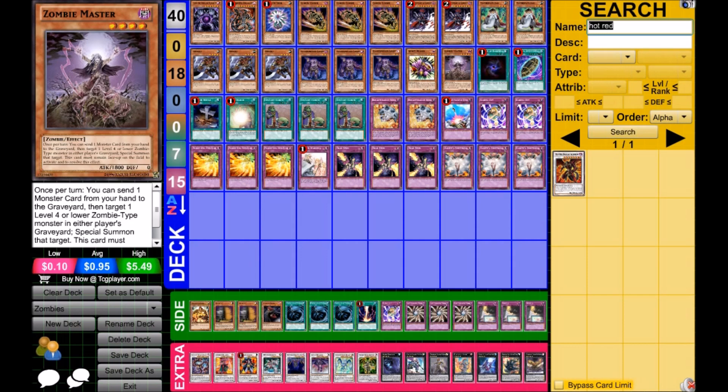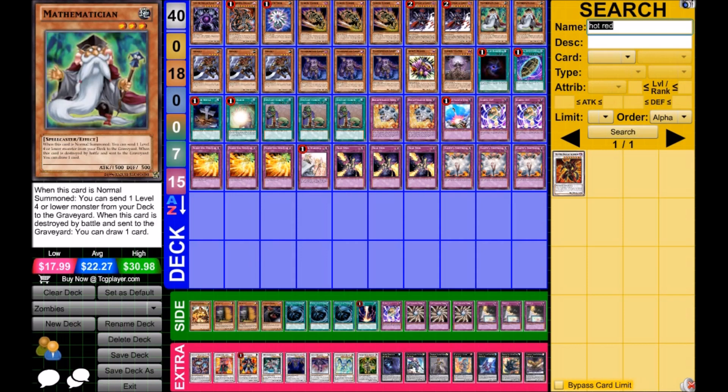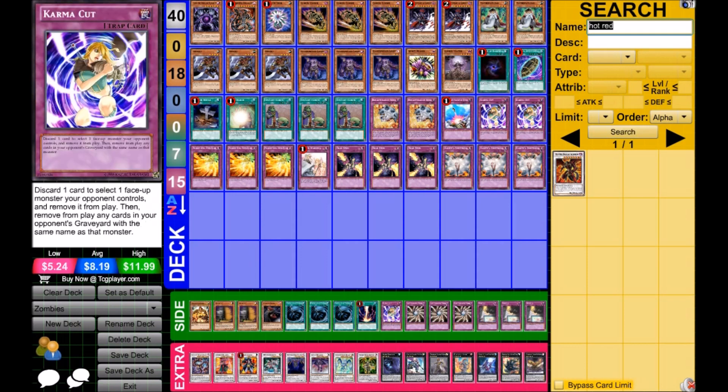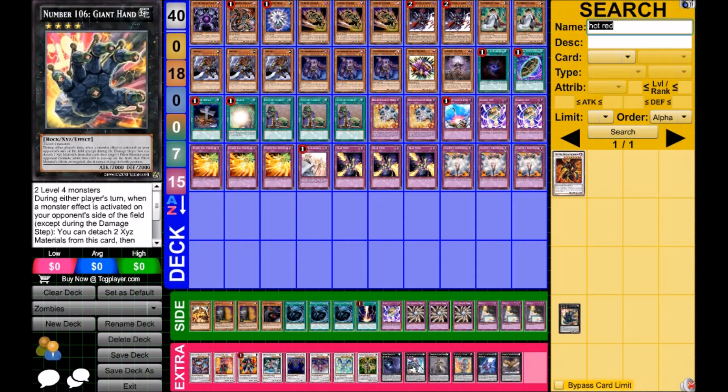I might try adding a second Zombie Master over Spear Reaper for some versatility. With Reaper you can potentially go into level nine or rank three plays — the only rank three I'd really use is probably Leviair, since he's just huge when he resolves. Glow Bulb being back doesn't have a ton of synergy with the dark attribute focus, but like Mezuki, being Earth doesn't really matter here. You can send it to grave easily with Karma Cut, Wing Blast, or even Foolish Burial, which is huge.